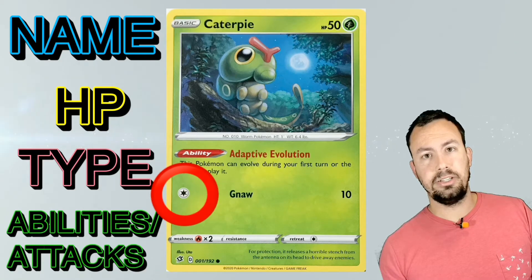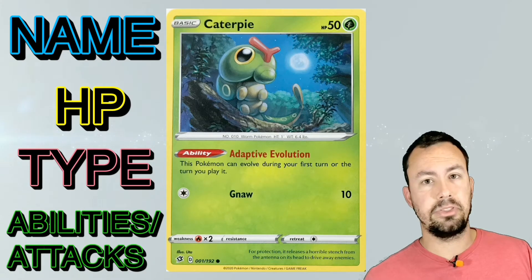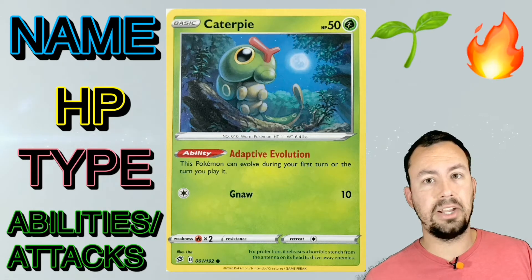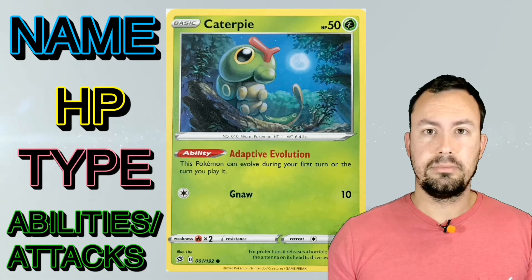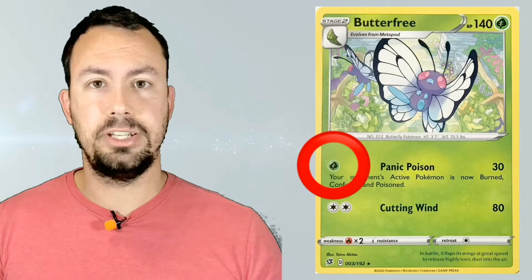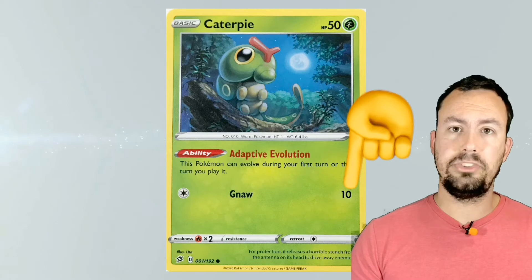Colorless energy means you can put any type of energy on it. For example, if there's an attack with a colorless energy, you can put grass, fire, or water — it doesn't matter as long as you meet the quantity. Some attacks do have specific type requirement energies. The attack damage is how much you reduce the opponent's hit points by.